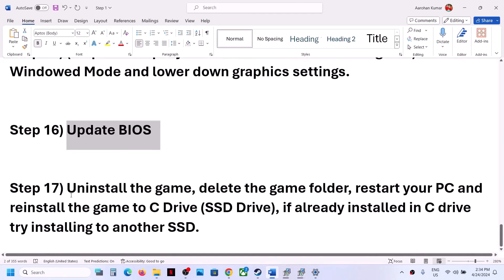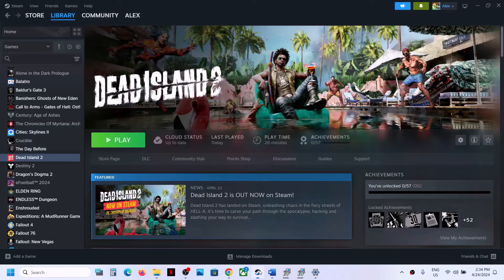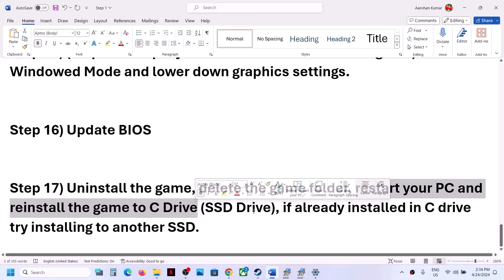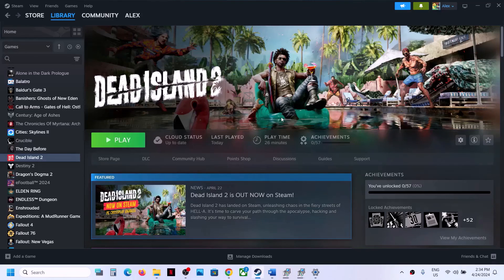The last step is to uninstall and reinstall the game to the C drive. If the game is on another drive, uninstall it, go to the installation folder and delete the game folder, restart your computer, then reinstall the game to C drive. If the game is already on C drive, try installing it to a different SSD instead. One of these steps should help you get the game running. Thank you for watching — please like the video and subscribe to the channel.